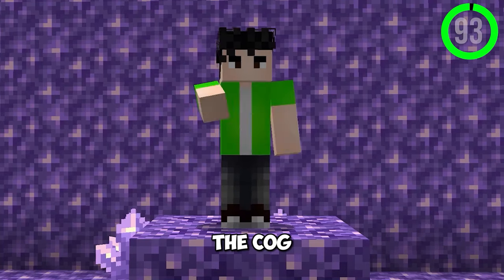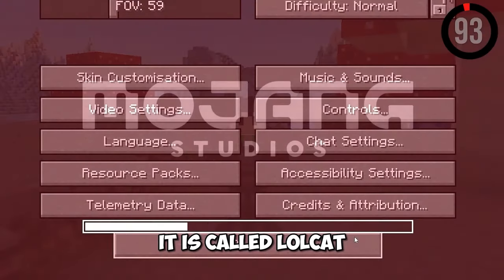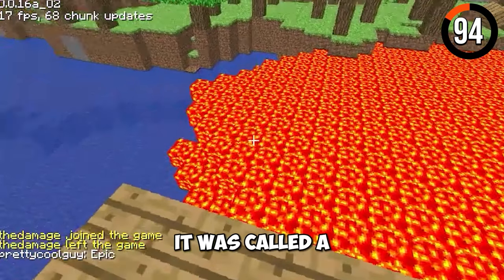You can change your language to cat language in Minecraft — it's called Lolcat. Lava looks like it does now, but it used to look different before and was called the volcano block.